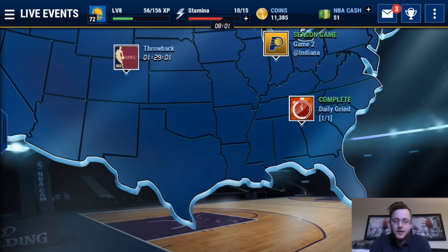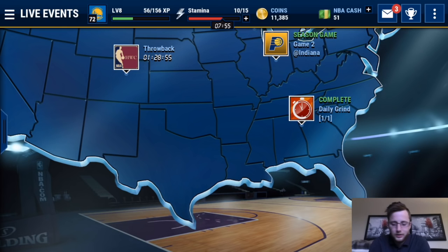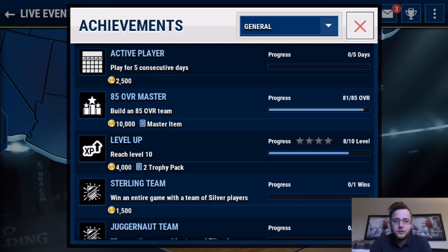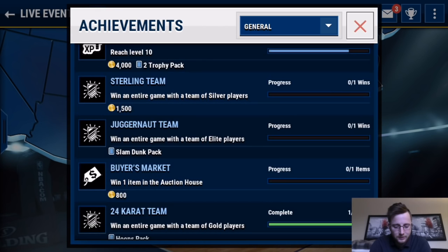Looking at the main screen, the live event screen, we have our settings menu and accomplishments — achievements you can pick up. They have it for general, head-to-head, live events, season mode, and sets as well. You get a whole bunch of different things for completing those, like trophy packs, coins, and slam dunk packs. I don't actually know what a slam dunk pack is, but that sounds cool.